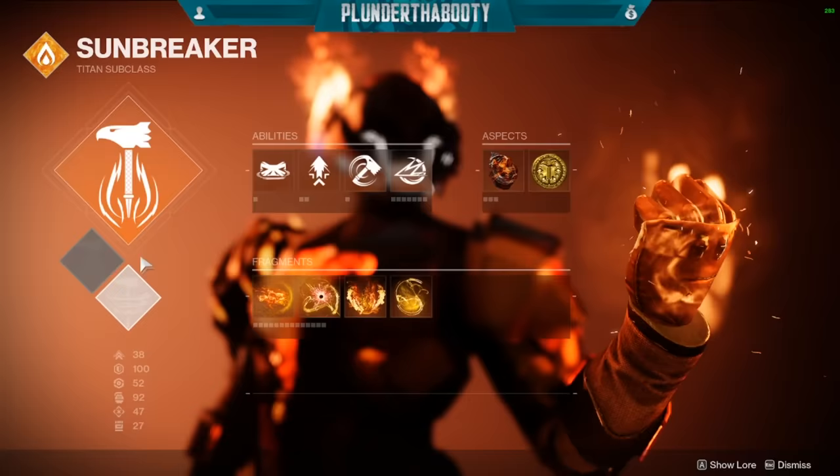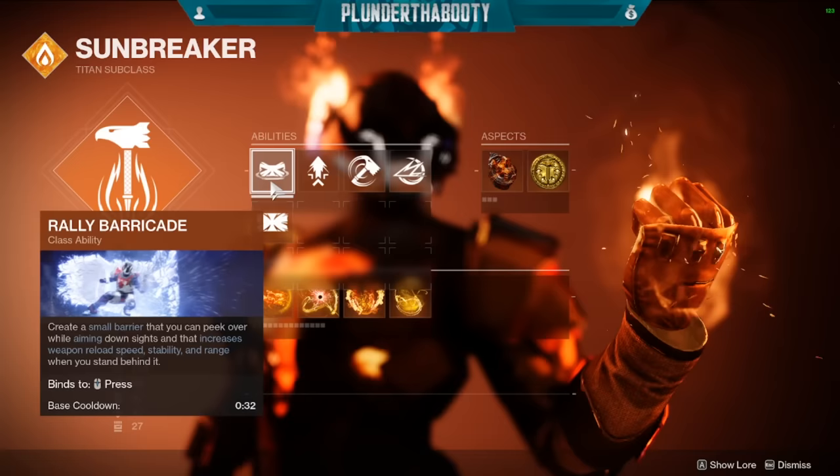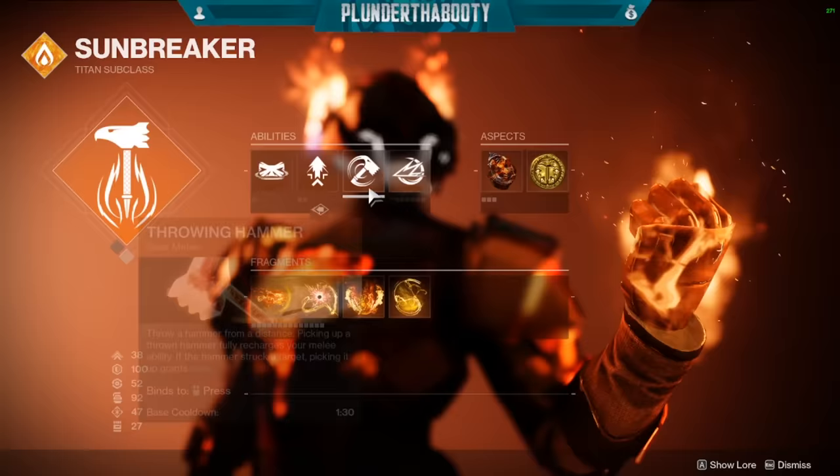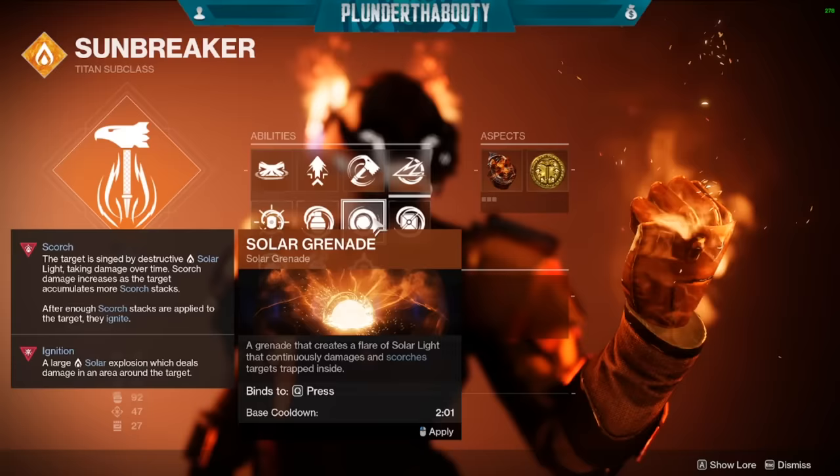Rally Barricade — we get our barricade faster this way, and we are healing so we never really have to hide behind our barricade. It also gives increased weapon reload speed, stability, and range. We're using Throwing Hammer instead of Hammer Strike, because that way we can proc our damage boost easily from far away and we can always get our hammer back in multiple ways. Then you can use either Thermite Grenade or Solar Grenade — both work really well, completely up to you, but those are the two best choices on a Titan right now.